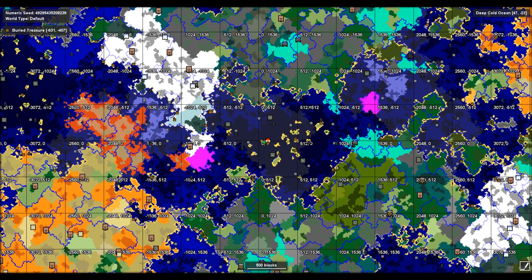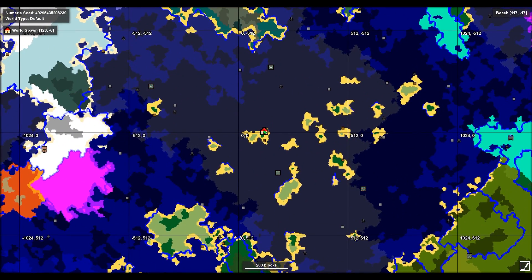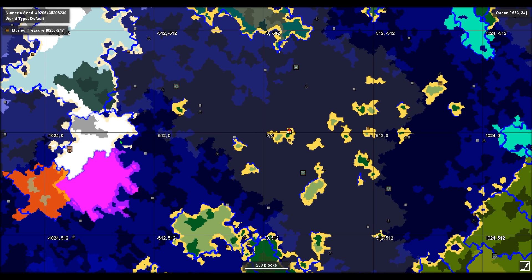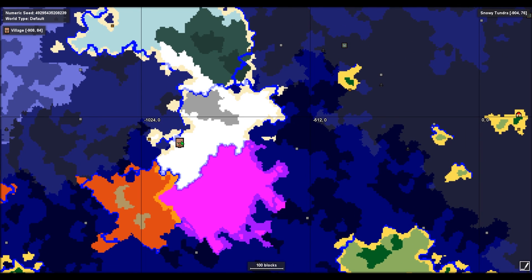There are ice spikes by spawn as well. The spawn itself is pretty awesome because you can start your quest island-adventure style — there's a treasure chest right by spawn and tons of shipwrecks and treasures on these islands. Not far from that, around 700 blocks away, you'll find a snowy shore with an awesome village which sits by a badlands biome, mushroom biome, and ice spikes biome. Truly a rare combination.